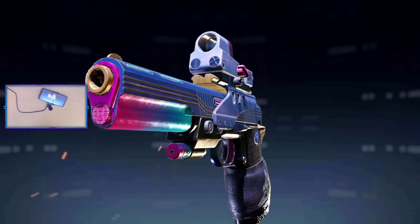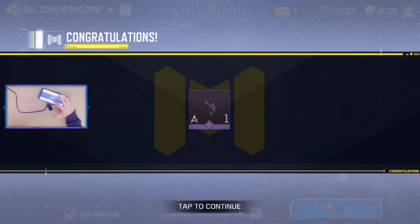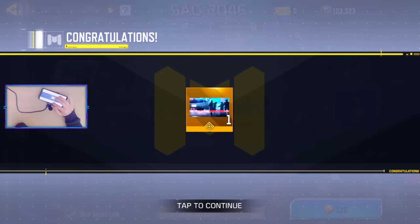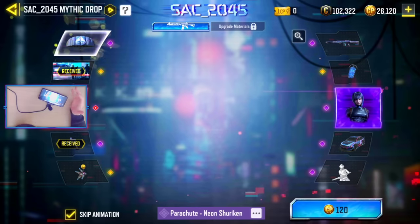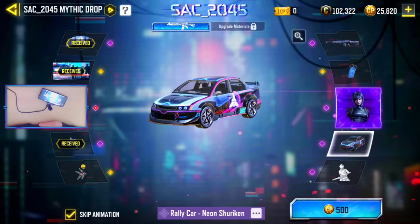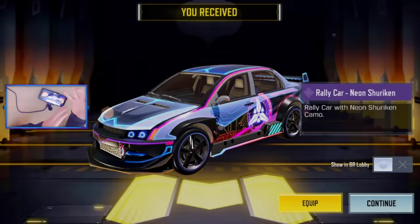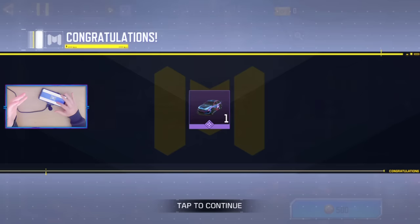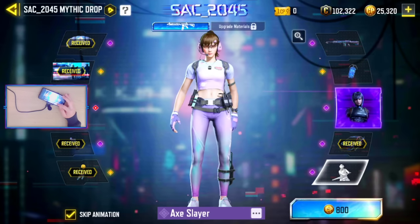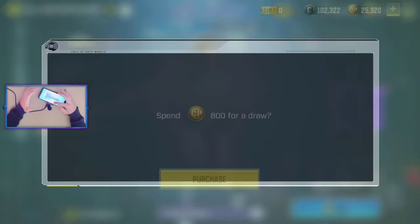Ladies and gentlemen, let's see if the COD gods are gonna be generous for your boy. It would be nice to get the mythic gun early on because all I want in this whole thing is the mythic Switchblade. But I have a feeling your boy is gonna get milked — I am not a cow. These things tend to happen with lucky draws. I've been 19 lucky draws in without receiving the weapon until the very last pull. I guess that's just the normal odds, it just doesn't feel like it makes sense to me.